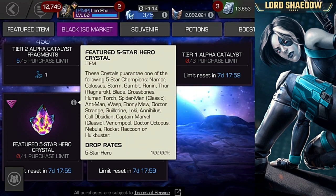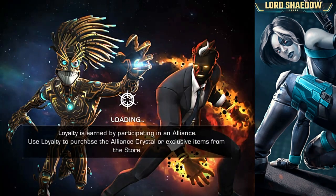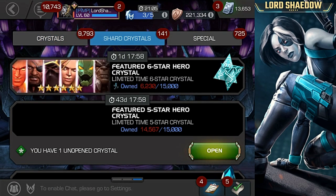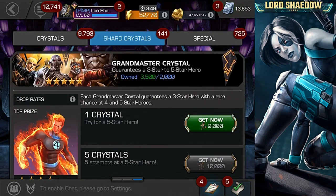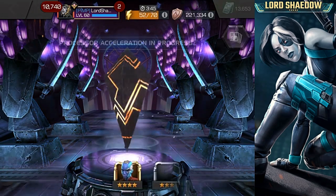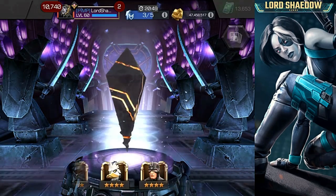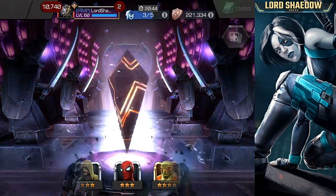Let's open these up — we're going to save that featured crystal for last. First, let's get this three-star crystal out of the way. Spin that out — alright, that's enough. Let's not wait for the three-star result — you're going to prove me a liar today? Nope, doesn't look like it.